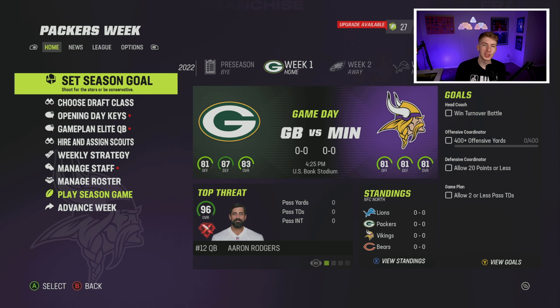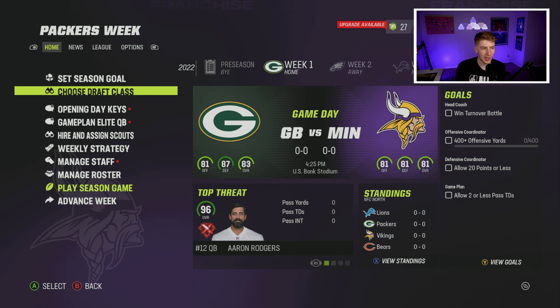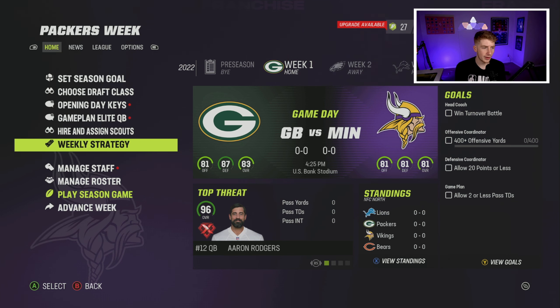Welcome back to a brand new video — we're back with more Madden 23 rebuilds, and today we're rebuilding the Minnesota Vikings. Before we get into it, make sure you drop a like, subscribe if you're new, and comment the next team you want to see. I've heard people say they'd rather see auto-generated draft classes, so let me know below whether you want random or imported classes. For today I'm going to try out the random draft classes.